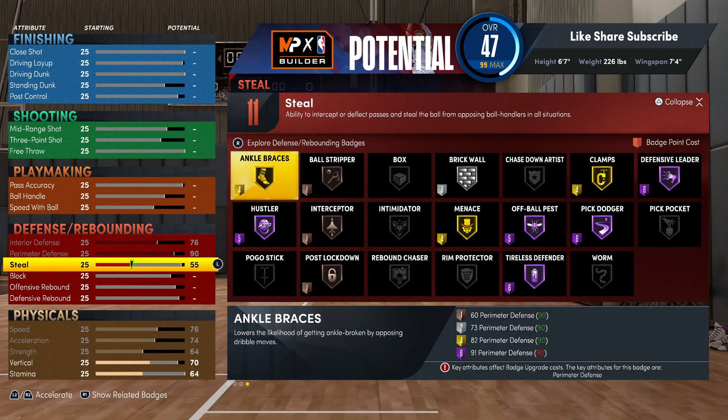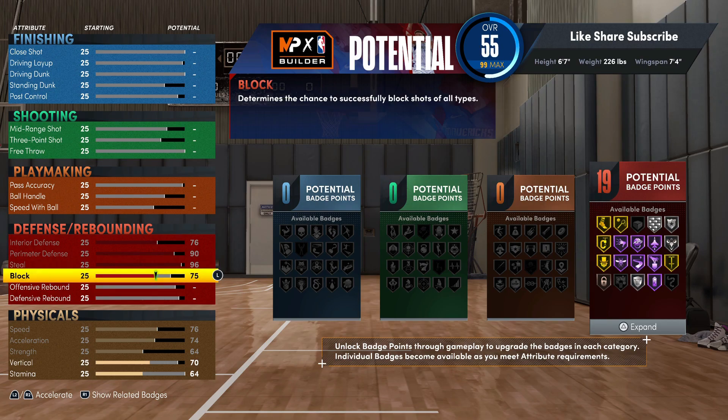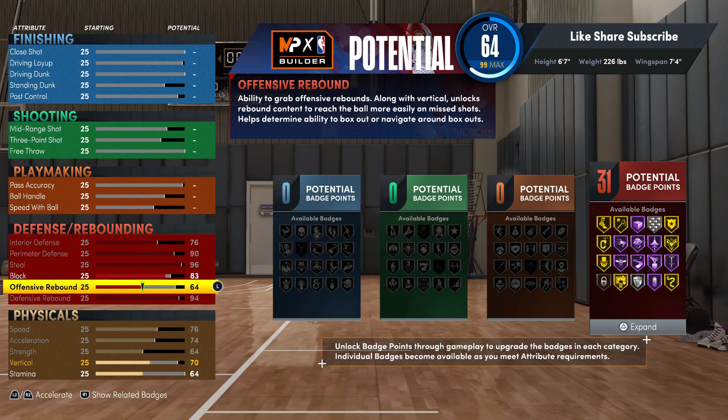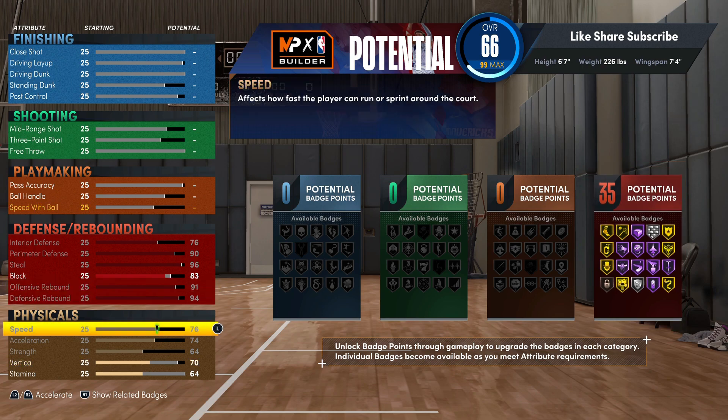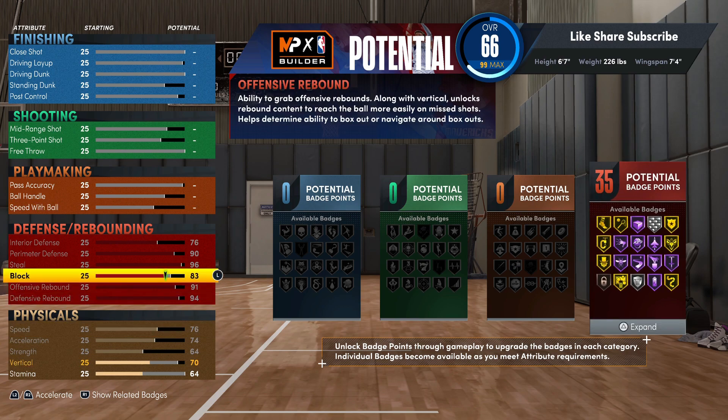You definitely want to throw hustler on bronze. We're gonna max out your block — put that at 83. Max out your defensive rebound, and we're gonna have 35 defensive badges on this build. Max out your offensive rebound too — that's why we took the block down, so we can keep the 35 and not lose any hall of fame or gold badges. If you go under 83 to 82, you lose the 35.